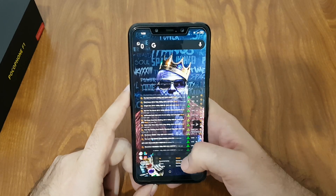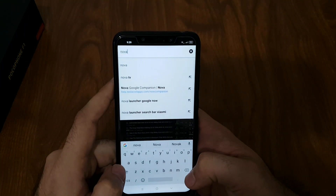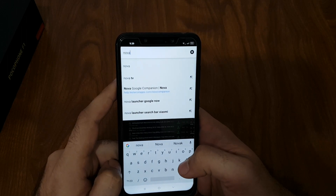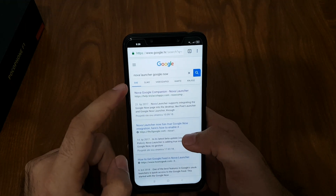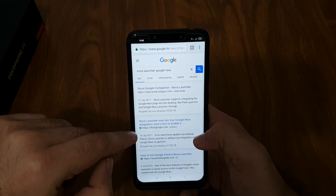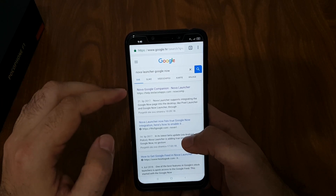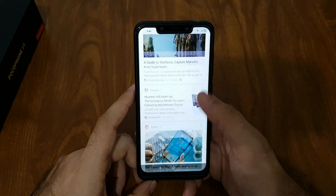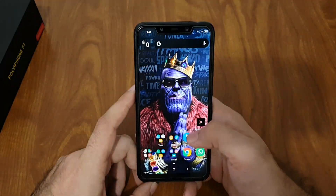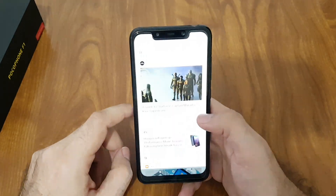You can download Nova Launcher for free on Google Play, then search for 'Nova Launcher Google Now' on their site. You'll find one application called Nova Google Companion — install it and that's it. You'll have your Google Now feed right there.